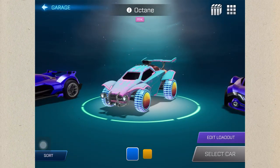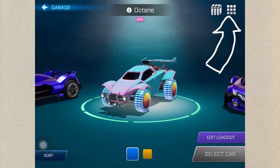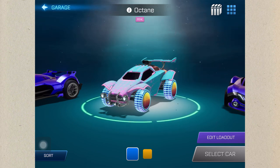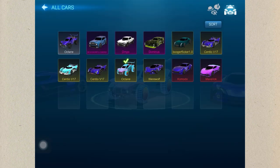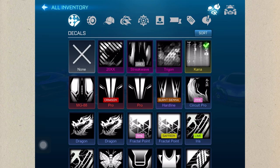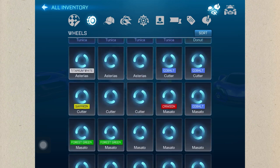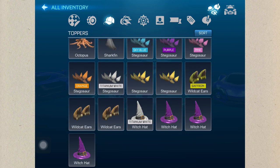When you get into your garage you should see nine squares. When you click on it, this should bring you to all your cars. Click on the hat, boost, and message button on the top right corner. Once you do that, you should see your decals, wheels, hats, and boost.